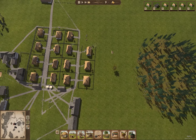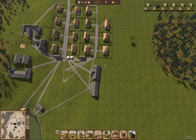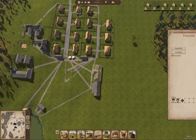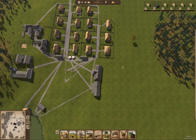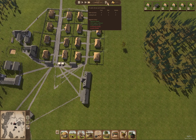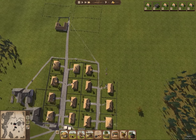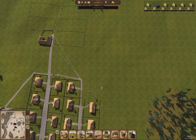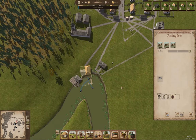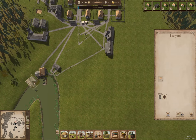Eventually when the population grows enough and the town's been going long enough, we'll start having families having children and the population will grow that way as well. We can turn off immigration, and we might do that later when the population gets big enough. I think what we want is probably a population of two or three hundred to really have production working well. I think we're not quite to the point where we can fire the fishermen, but I don't think I will fire the fishermen this year. I think we have enough labor now.